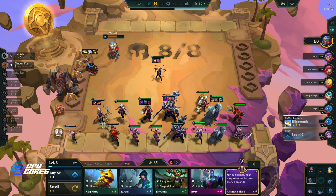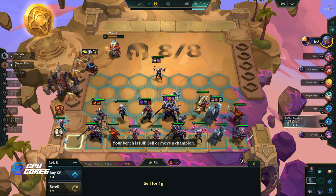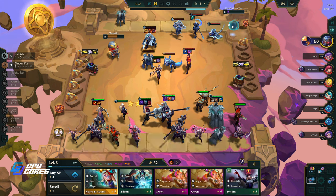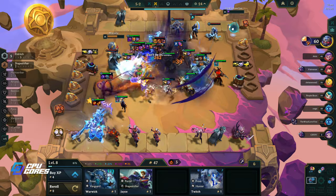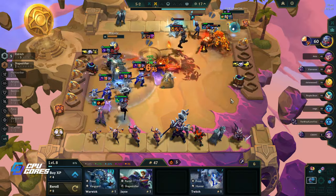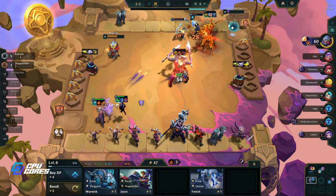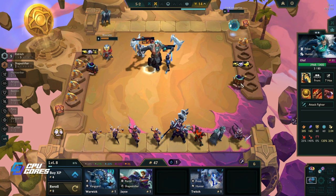For 20 seconds your shop refreshes for free every two seconds. That's a Syndra. Oh, that's a Nami! I just sold a Nami - that was dumb. Camille - no. Yes! Okay, we got two of those now. I meant to sell this Elise and I didn't - I sold a Nami, which was a problem. I could probably take the items off her if I wanted to. Oh my - Jesus Talisman and Rapid Fire and Mittens, he's got three artifacts on an Olaf!